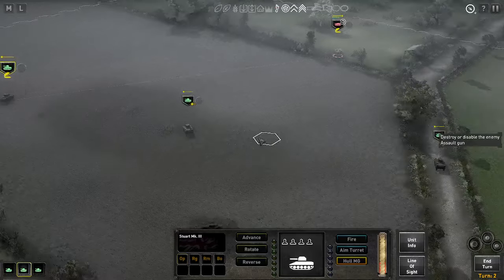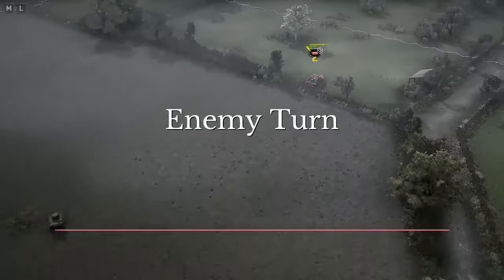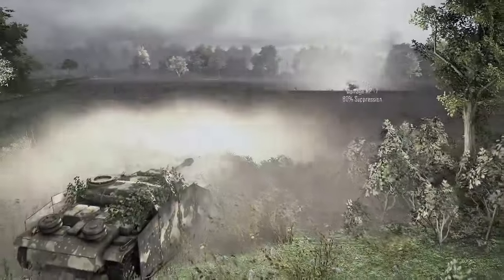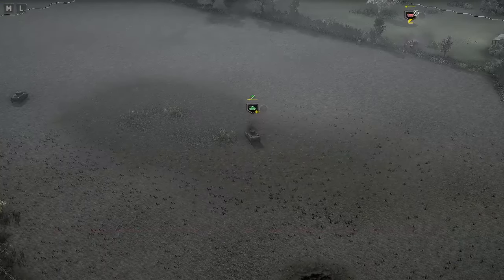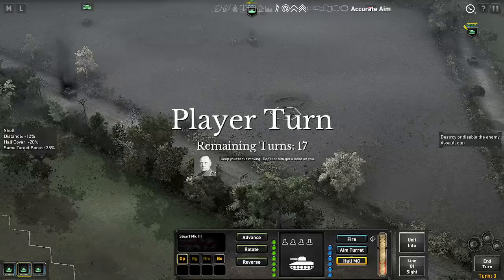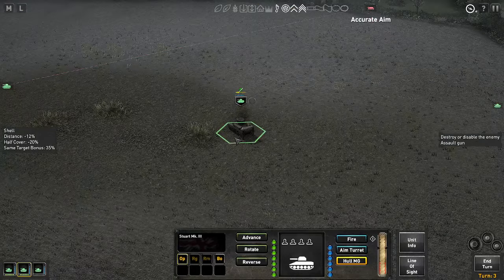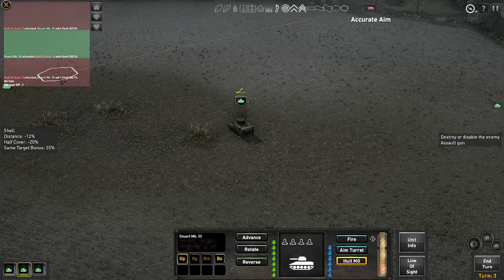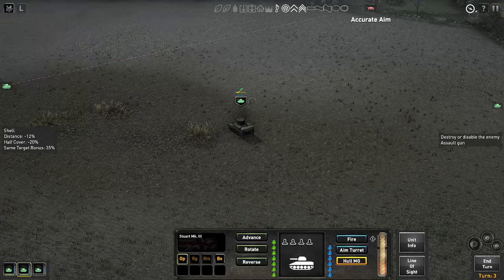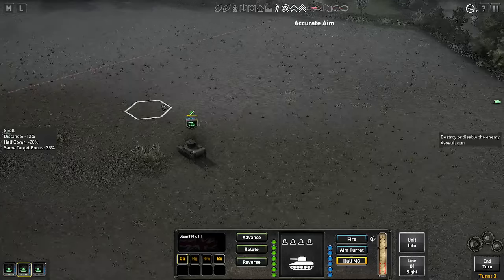This fellow over here — I think he can see his side. I think this might be worth a go — let's open the hatches. That just gives the cumulative aim bonus, which I'll talk about later, and will be increased. We're going to aim over at him. What's our chance to hit? 53% chance to hit him — I think it's worth a go. Pissed — missed. Let's see what he does. He's going to turn around again, fire again. He's made the hit. Can't move. So keep your tanks moving — don't let him get a bead on you.